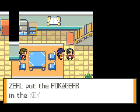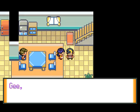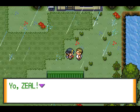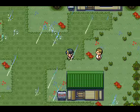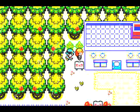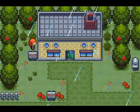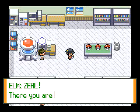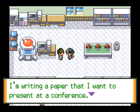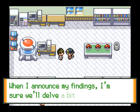Now my mom is going to give me the Pokegear, although the Pokegear really isn't in Liquid Crystal - it's kind of what they call the VS Searcher in FireRed. She's gonna tell me how to call people, even though I actually can't. There is another Crystal remake called Crystal Dust, but that's not completed yet - that actually has a fully functional Pokegear, which is kind of cool, because it's an Emerald hack.